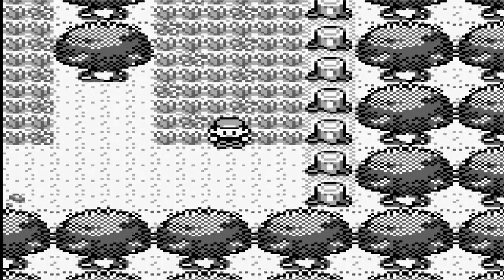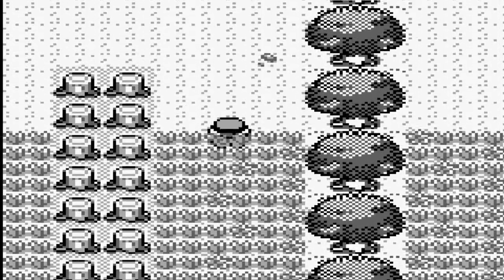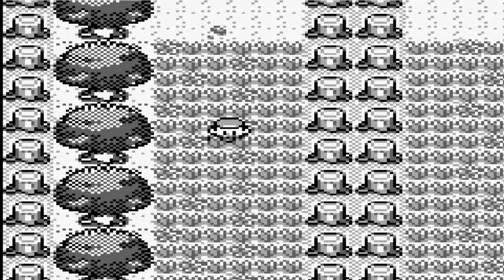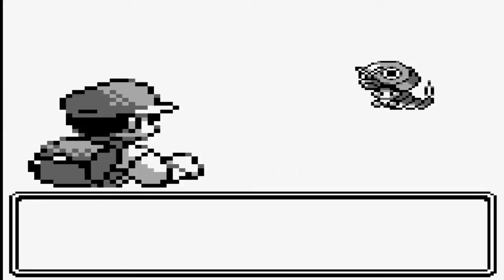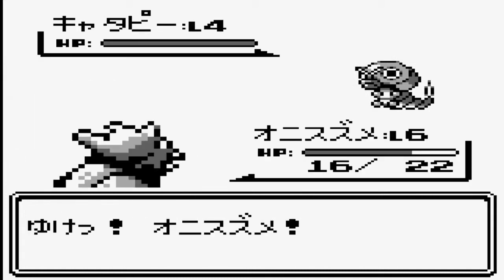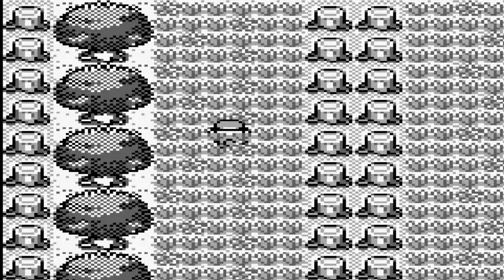I could take down a Kakuna at level 7 and a Weedrill at level 7 over there. Just one time at Bug Camp! A Caterpie — I don't mind Caterpies, because I do like Butterfree.